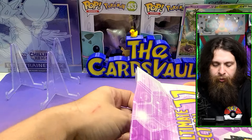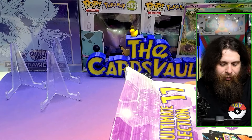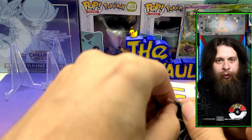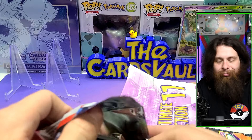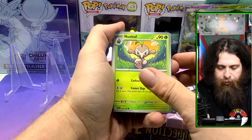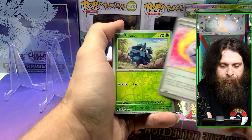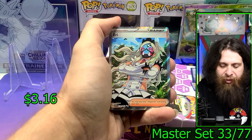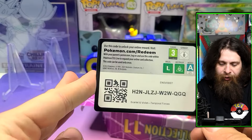Our next one — oh, Temporal Forces! I'm already pleasantly surprised. I was just assuming it's Obsidian Flames since I figured there's a giant stockpile of them and it would be in everything pretty much. We got Melmetal, Nuzleaf, Munchlax, Rockruff, Iron Hands, Heavy Bat, Misty Energy, Pineco reverse, Iron Valiant reverse, and a very very nice full art Eerie. I don't believe we have that one. Here's your code card.